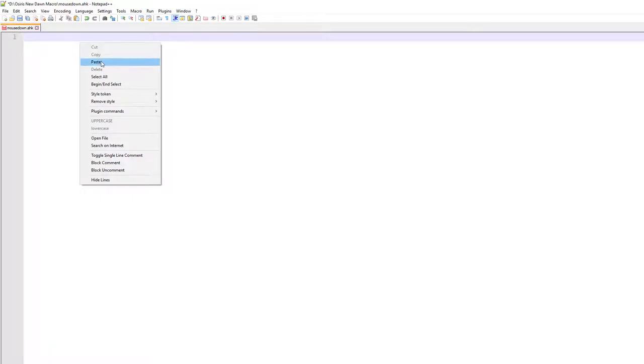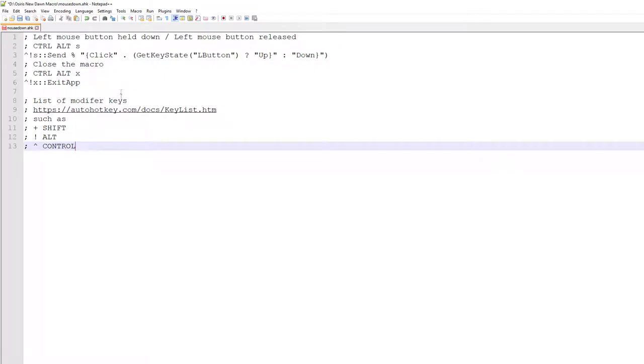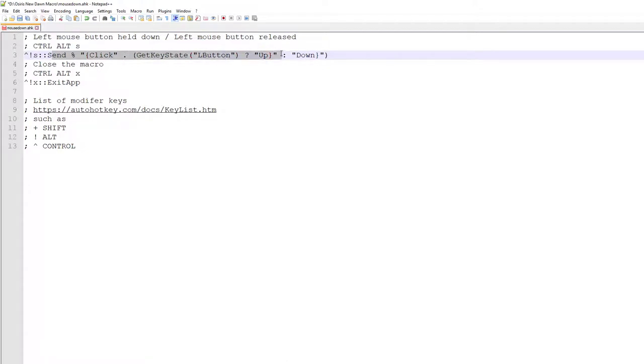Once you've got AutoHotKey installed and Notepad++, open up Notepad++ and then copy the macro code from the description area of this video. Then, within the blank area of Notepad++, right-click and then click on paste. There you go — we have our macro code in place. In here we have a number of lines that start with a semicolon, and those lines do absolutely nothing. They are only there to provide information to yourself, such as the purpose of the macro and how certain lines work.